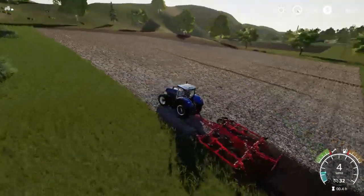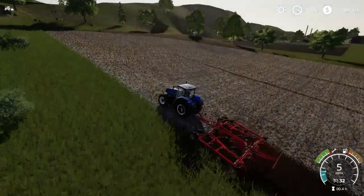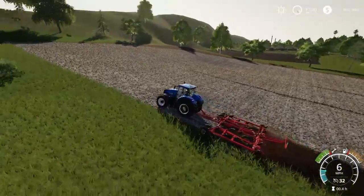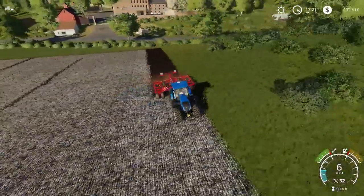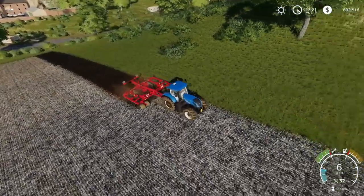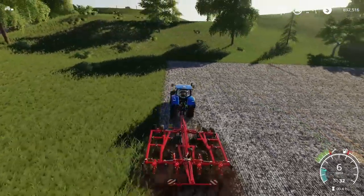Maybe we should have got the John Deere — I think it could have pulled this a little bit better. But this is going fine. We're only going five, six miles an hour and we're going up a hill, so it's obviously not going to be a speed demon. We're pulling a pretty big cultivator. Not really ripping up roots — that's more of a plow's job — but we're doing stuff.